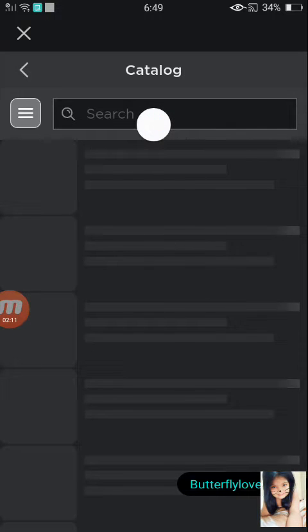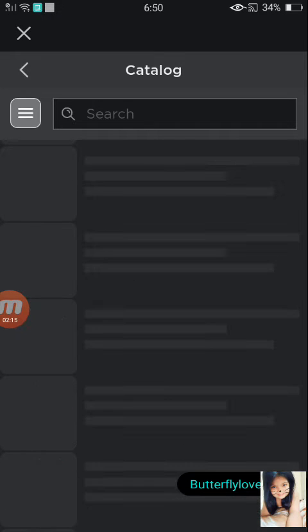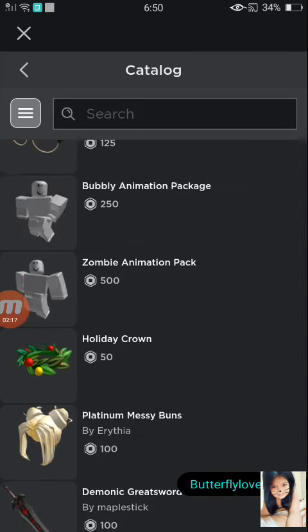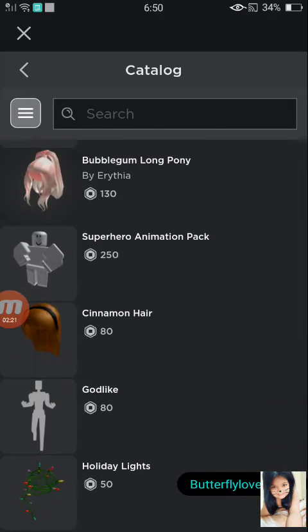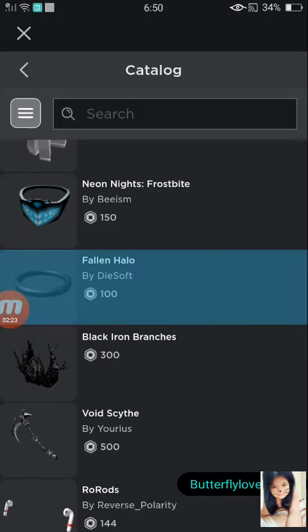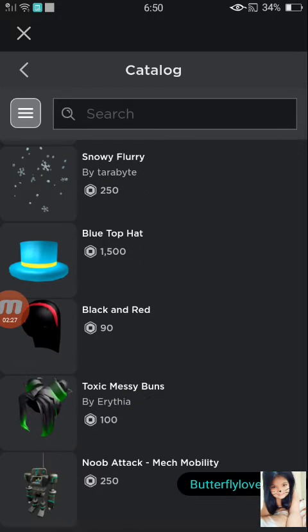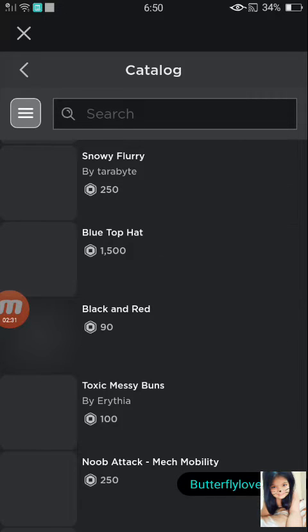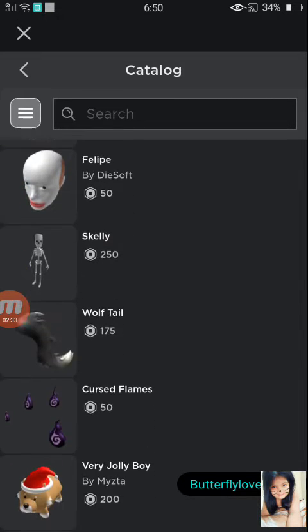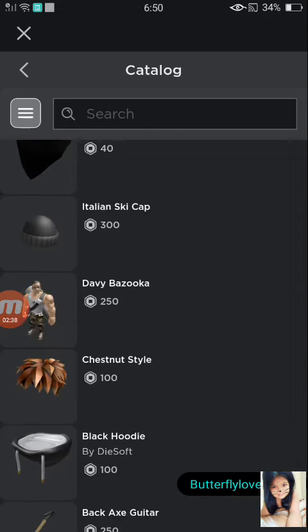I'm sorry for all the background noise - can you guys just try to ignore it? A lot of things are happening outside. I'm currently in the room right now. The next on my list is the Knit Animal Hood, but there are a lot of issues with the catalog right now.